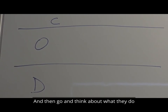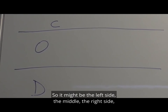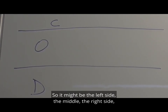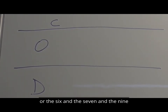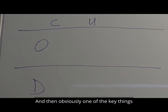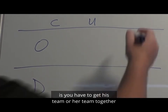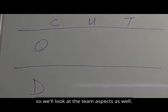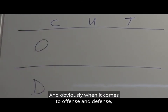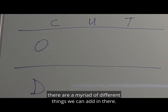Then I think about what players do with regards to other people — it might be the left side, the middle, the right side, or the six, seven, and nine — and that's a unit. And then obviously one of the key things a good coach has to do is get his or her team together, so we'll look at the team aspects as well. When it comes to offense and defense, there are a myriad of different things we can add in there, so you make a table like this.